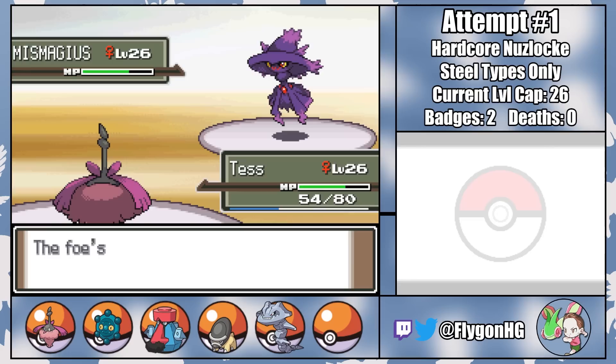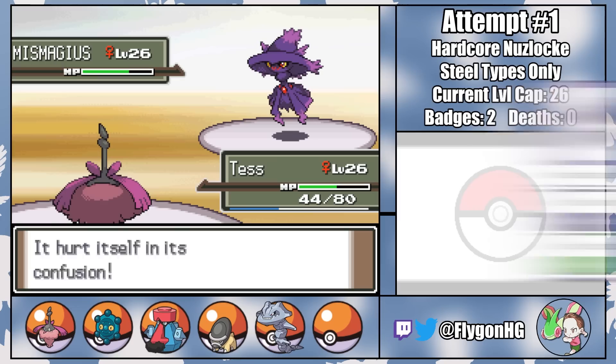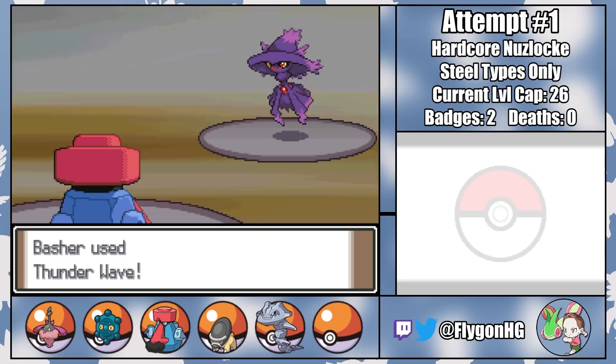Fun fact: Trash Cloak Wormadam is the only Pokemon in Platinum that you can get at this point in the game who resists all three of Mismagius's attacks. Unfortunately, Confuse Ray still makes things a little bit touch-and-go, so after a few turns I decide to switch to Basher, who paralyzes the Witchy Ghost with a Thunder Wave and then takes her out with a few Rock Throws.